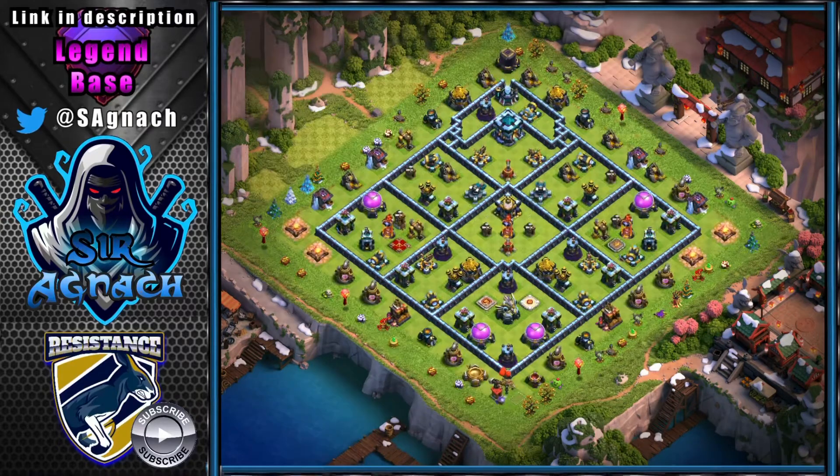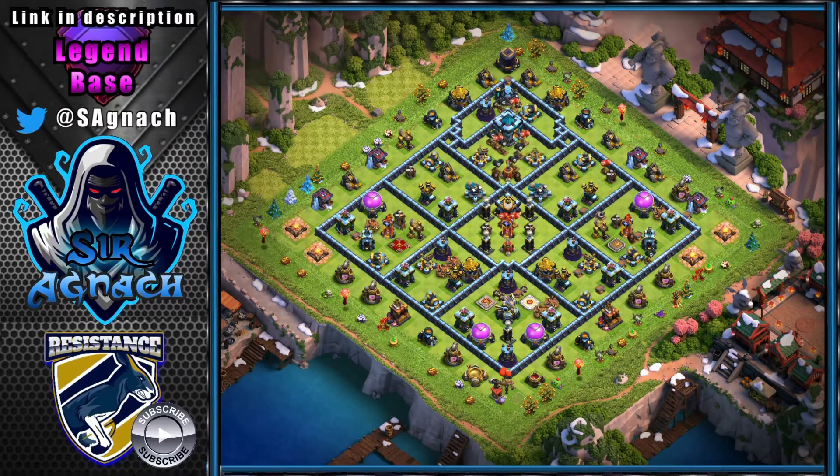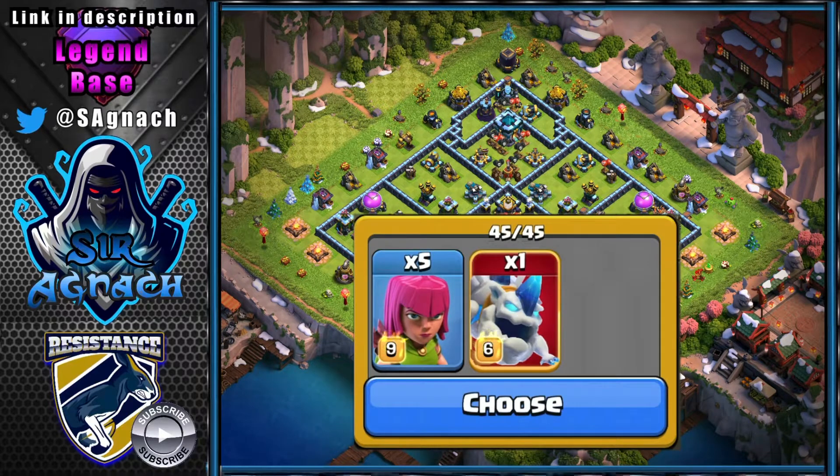You can change the traps to counter whatever you're being hit by the most. I was getting hit by a lot of hybrids, so I moved my traps accordingly. In the CC I usually put an Ice Golem, as it stalls queen charges that come from the north and gives time for my scattershots to deal damage.